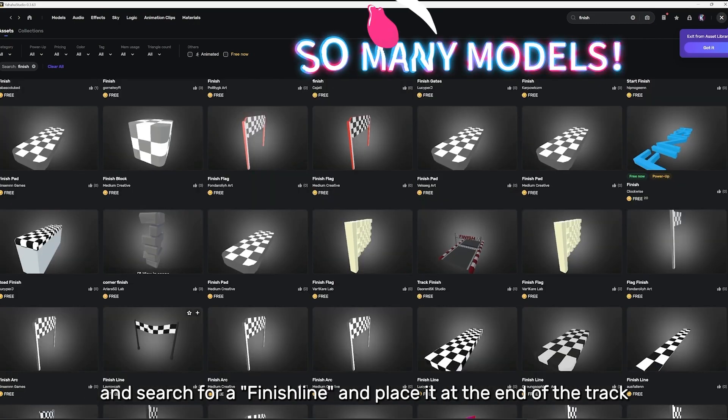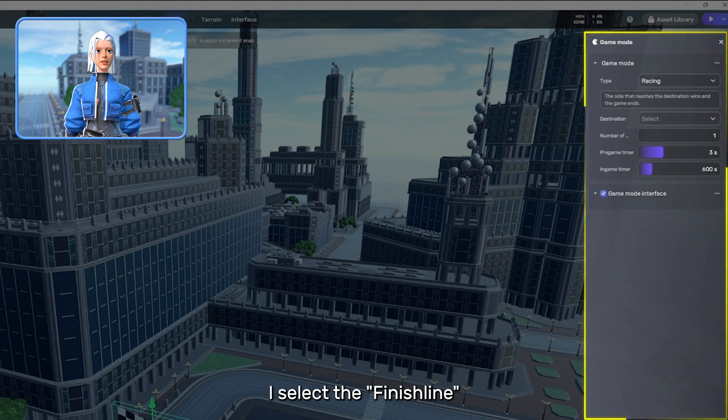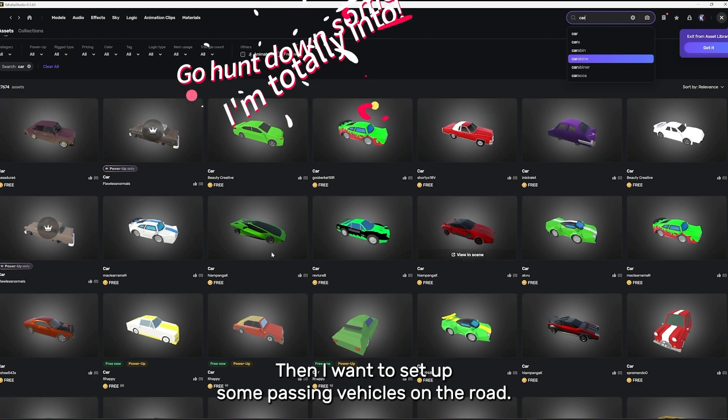Back to the asset library, I search for a finish line and place it at the end of the track. In the game mode options, I select the finish line as the destination, which sets the racing game's finish line.